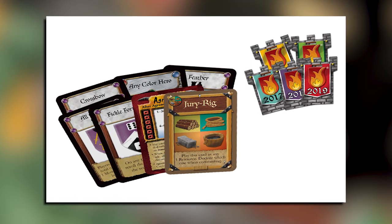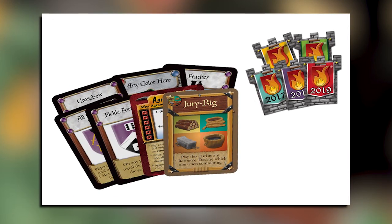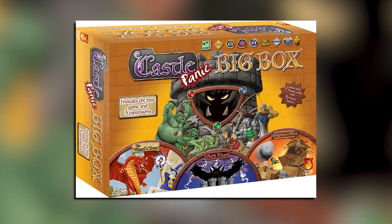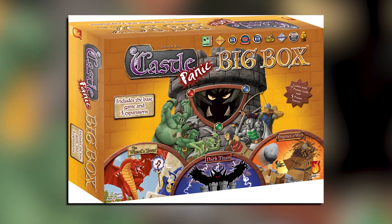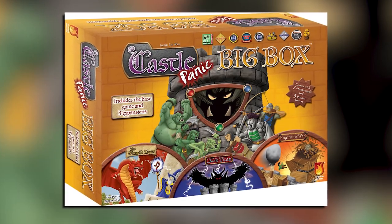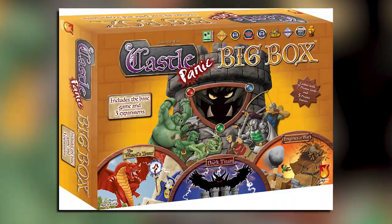Each tower comes with its own rule. Players will also find an updated, comprehensive rulebook that covers the rules for the base game and all three expansions. The insert for the box has a space for all the game pieces and provides a handy way to organize everything players will need.